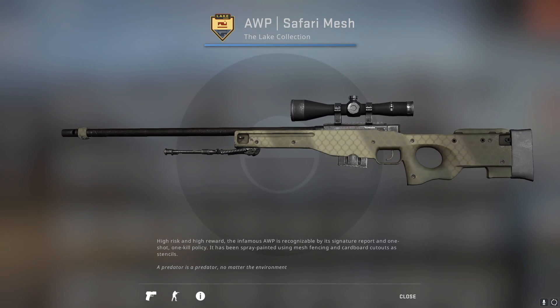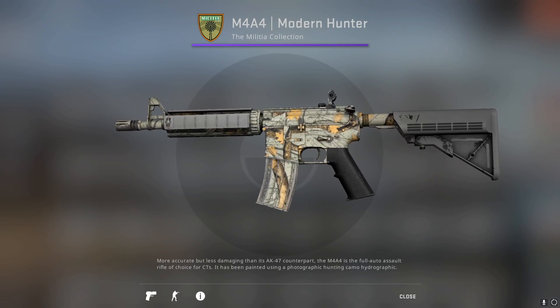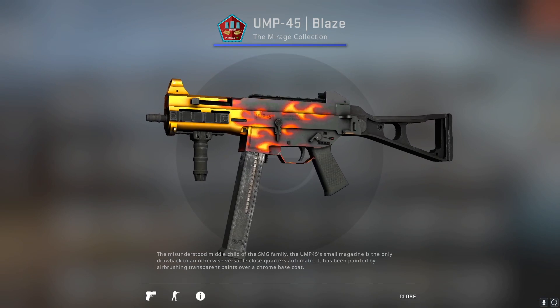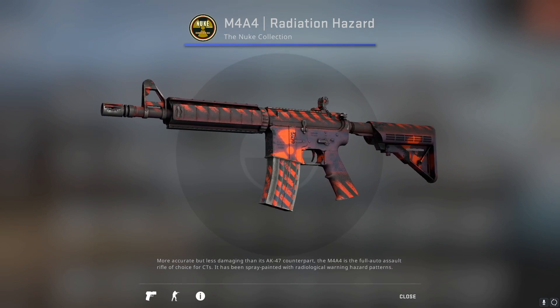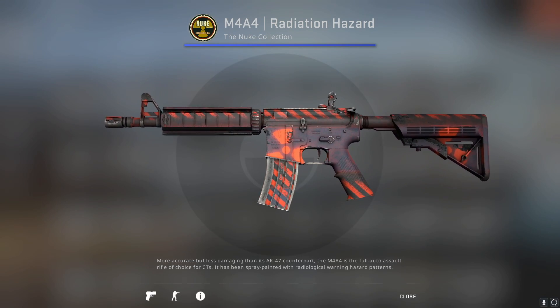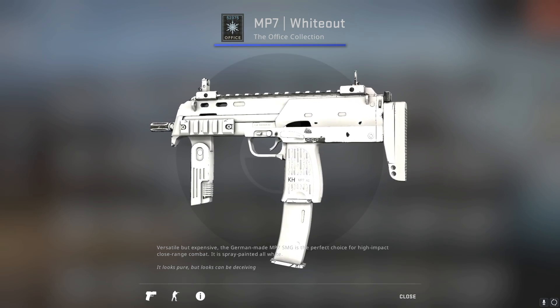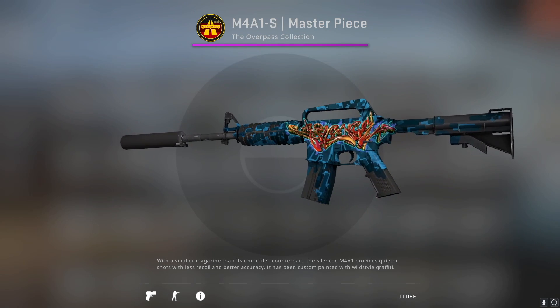The best CSGO skin from the Lake collection is the AWP Safari Mesh. For the Militia collection, the best skin is the M4A4 Modern Hunter. Moving on to the Mirage collection, the best skin is the UMP-45 Blaze. For the OG Nuke collection, the best skin is the M4A4 Radiation Hazard. For the Office collection, we got the MP7 Whiteout. In the Overpass collection, the M4A1-S Masterpiece takes the cake.